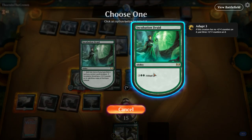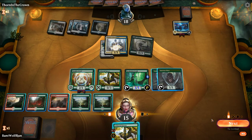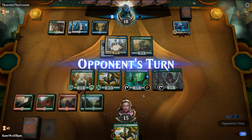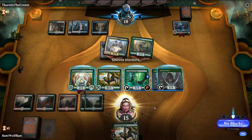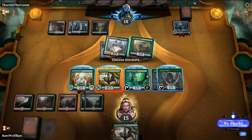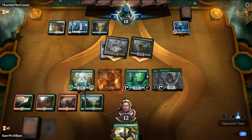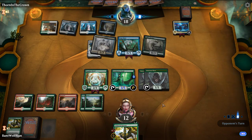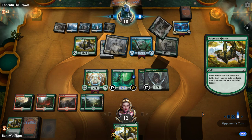Take the 3 damage. Actually missed a block on our part — we could have blocked it. Just pass the turn here, just buy us some time. I think we're going to get rid of these Arborials. This looks like they have a pump spell — they can have that plus 0/7. And Surge Mare — that's actually a lot of power. Pretty cool deck by the opponent.